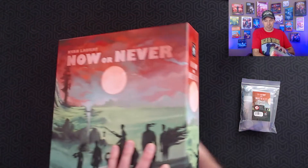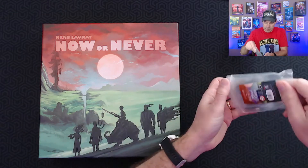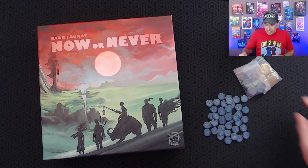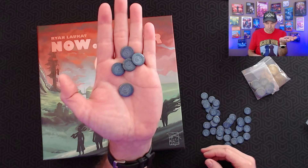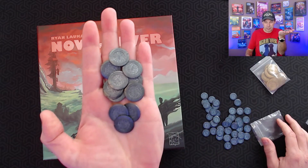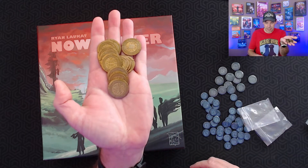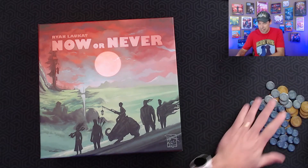Let's check out what's inside the box, and we'll also take a look at the coins. One of the bags was already open — it's got a hole in it. We've got some nice blue coins there. And then we've got these silver coins, a few of those. And then we've got these gold coins — these are nice and hefty. So those are the metal coins that came with the pre-order. We'll slide those off to the side and bag them up later.